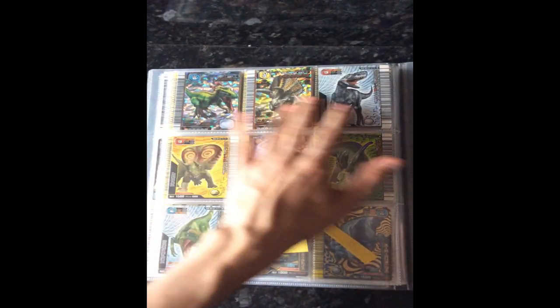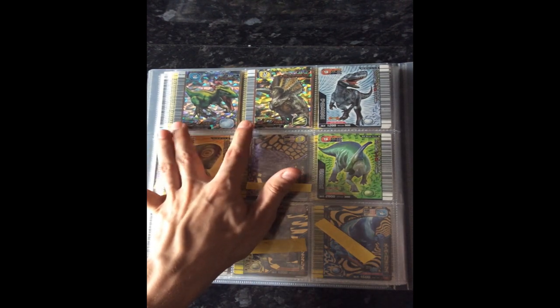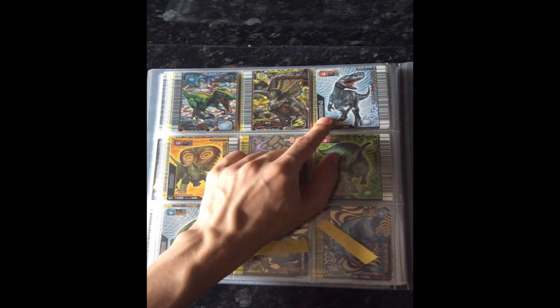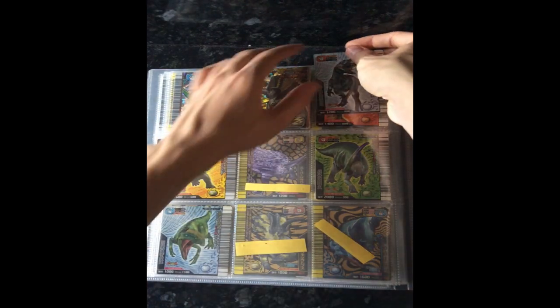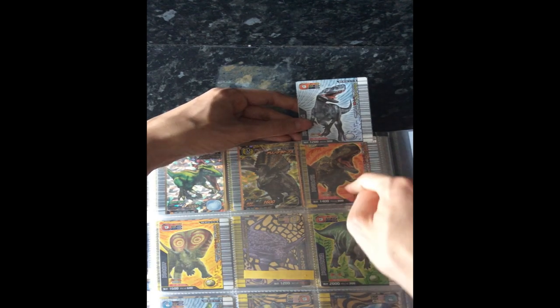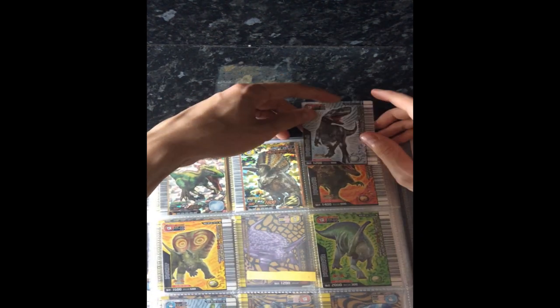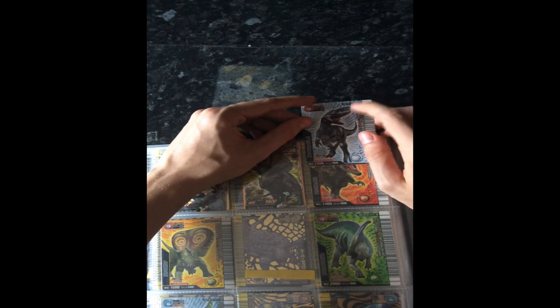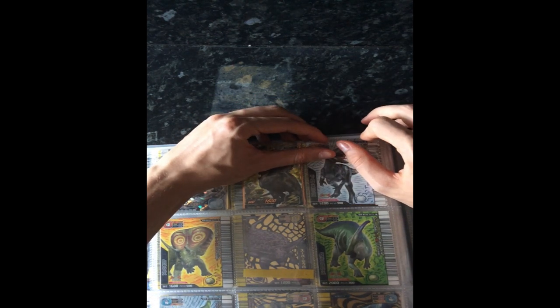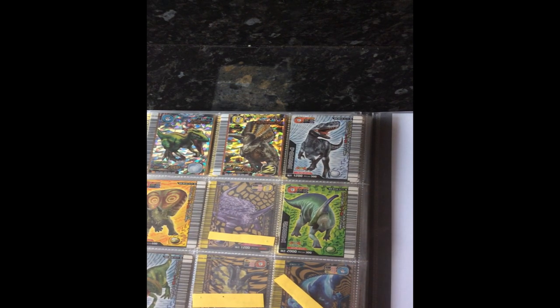And these are all my misprint cards. So we have Megaraptor, Einiosaurus — these two are misprints because their techniques are wrong. And then Super Monolophosaurus, which I deem a misprint because if you compare it to the Rajasaurus from the same set, the Rajasaurus on this one has its normal colourings while this Monolophosaurus doesn't. I consider it a misprint because it's not supposed to look like that. And unfortunately, that's it — I've almost cracked half an hour.